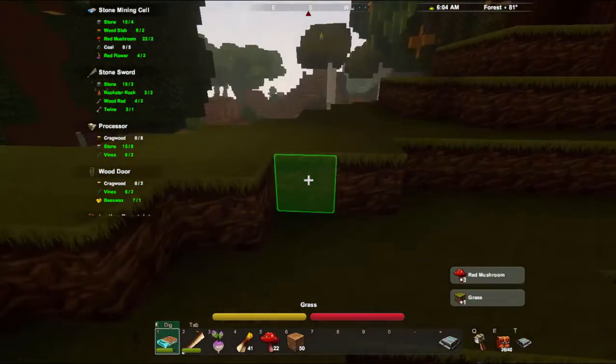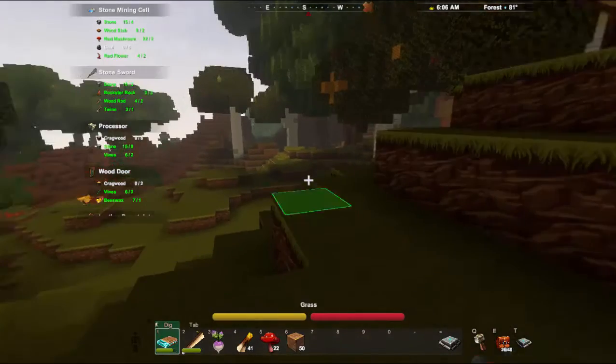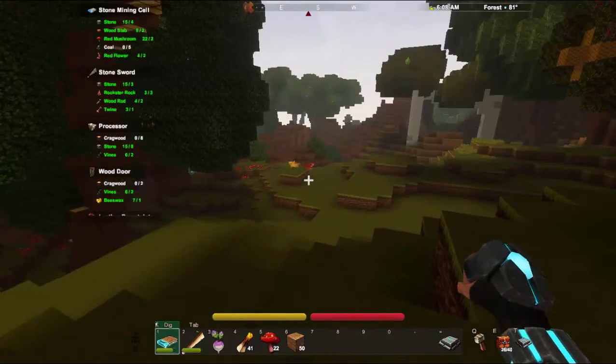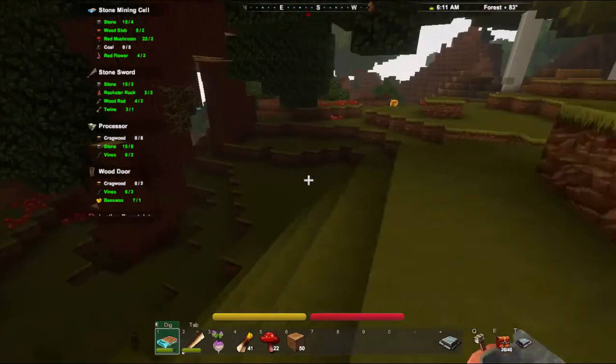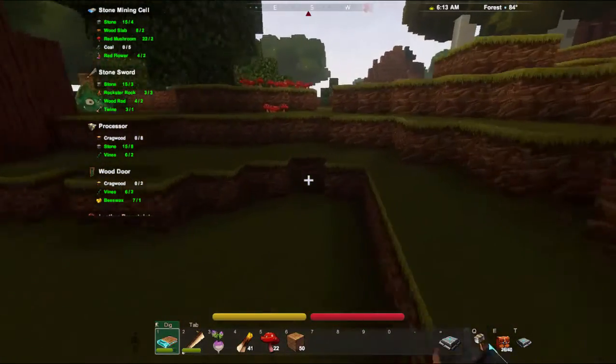I'll just have a little peek over here. I don't see any coal in the distance. So the other way to get coal is to just go down into caves and look for it on the wall.